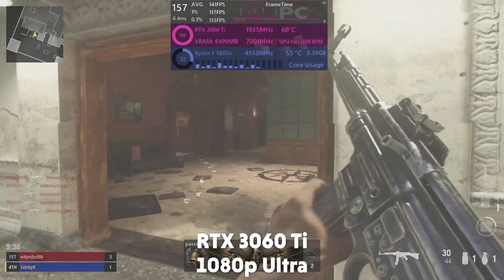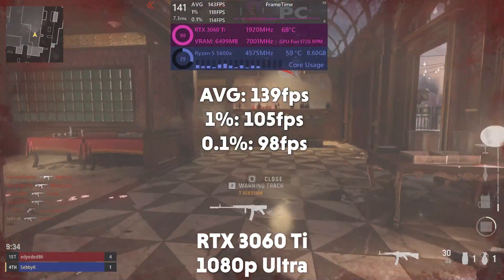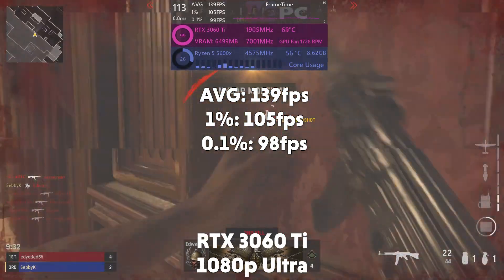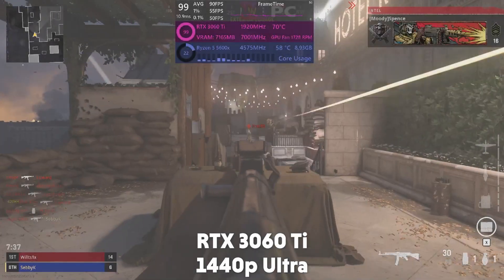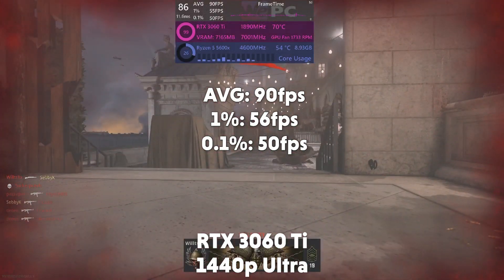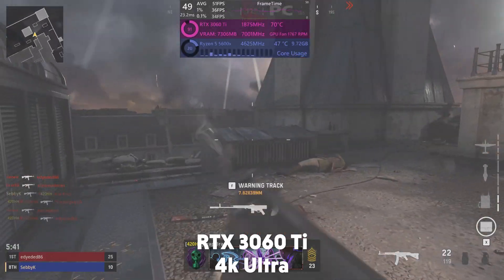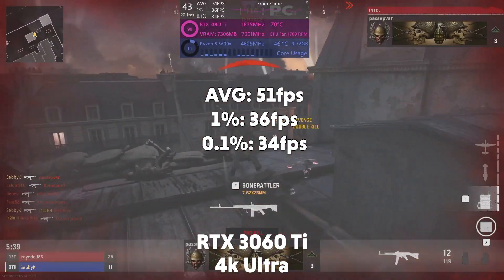Then is the RTX 3060 Ti. The card averages 139fps at 1080p with a 1% of 105 and 0.1% of 98. Then up to 1440p the card averages 90fps with a 1% of 56 and 0.1% of 50. Then at 4K it averages 51fps with a 1% of 36 and 0.1% of 34.